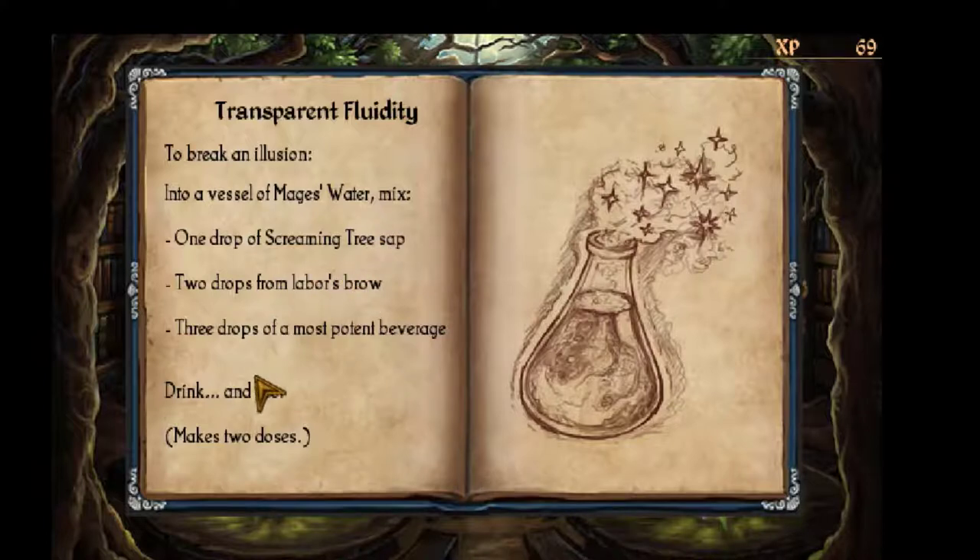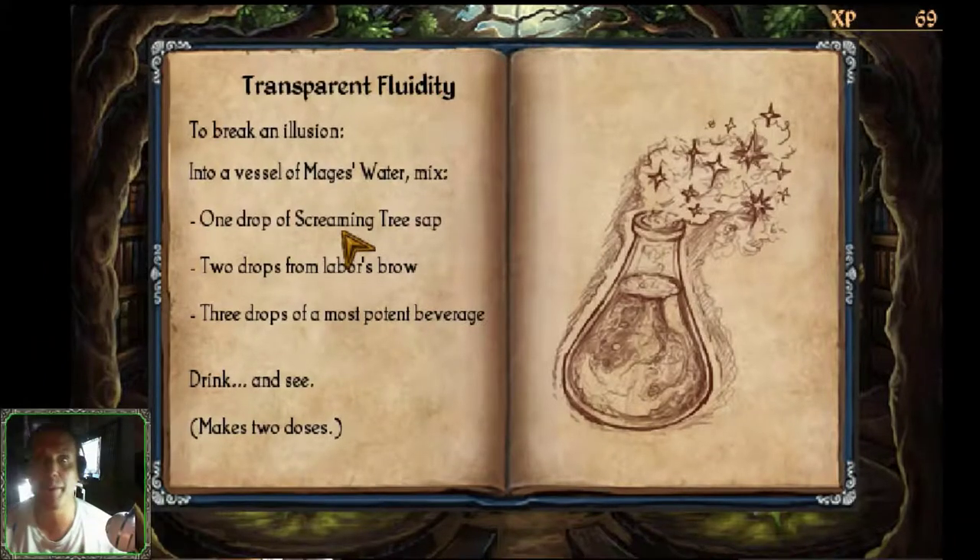In order to do that, we need to drink a potion to dispel an illusion on her island that's preventing Dark from entering her castle. The transparent fluidity recipe: to break an illusion, into a vessel of mage's water mix — one drop of screaming tree sap, two drops from labor's brow, three drops of a most potent beverage. Drink and see. Makes two doses.